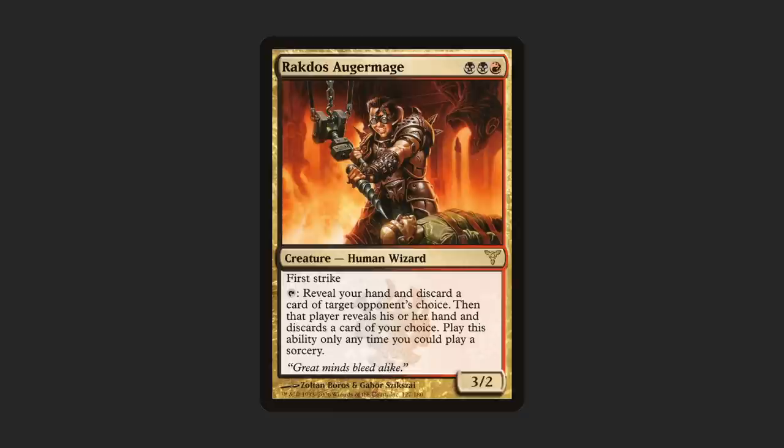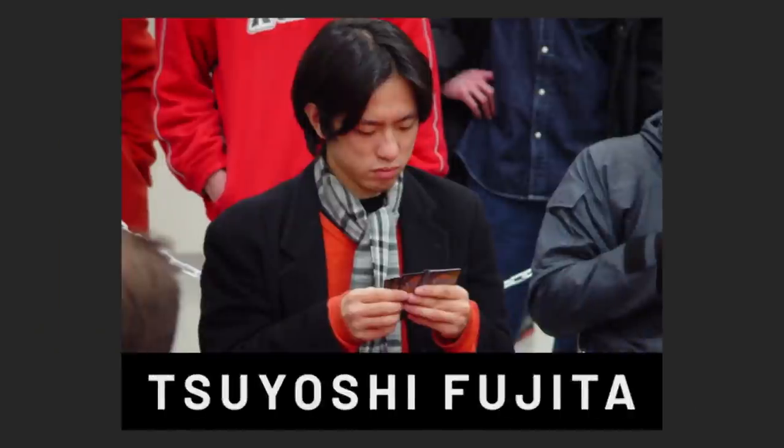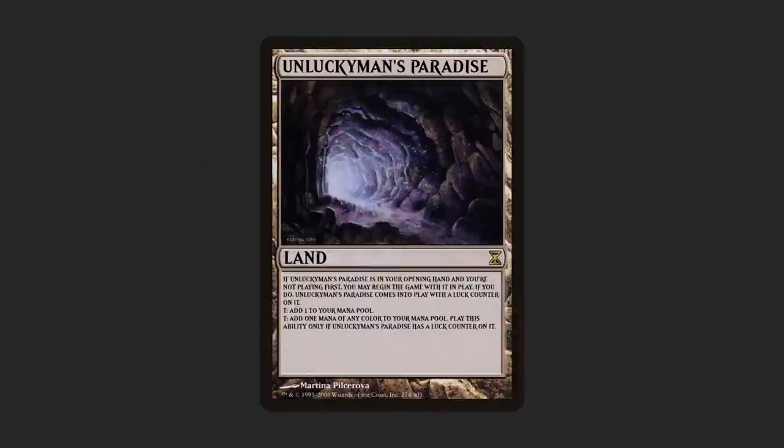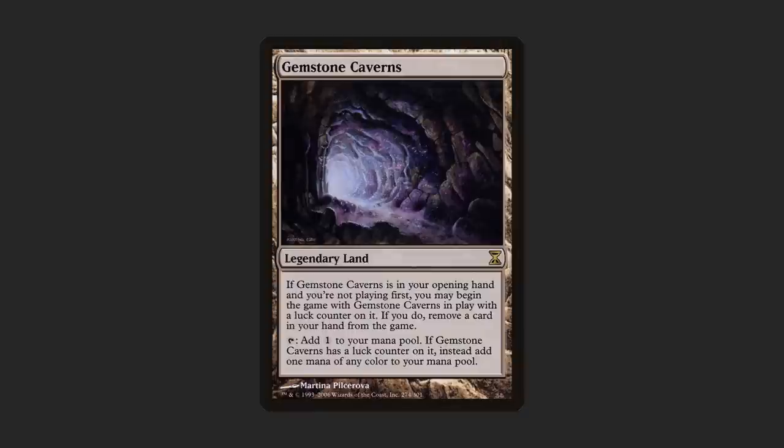In the very next set, we were introduced to Gemstone Caverns, which was inspired by Tsuyoshi Fujita's submission, Unlucky Man's Paradise. For this Invitational, everybody submitted a card, and voters in a 2005 poll got to decide which additional card would see print. In a landslide, Unlucky Man's Paradise won. Fujita himself is nowhere to be found on the card — that privilege is for closers — but his concept inspired a particularly busted card. Gemstone Caverns is nowhere near as good as Unlucky Man's Paradise and it's still way out of bounds. Coincidentally, this was the last time the voting public got to ship an additional Invitational design to the printing press. But it was fun while it lasted.